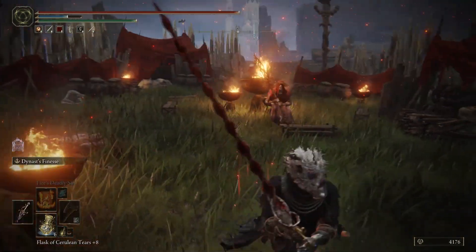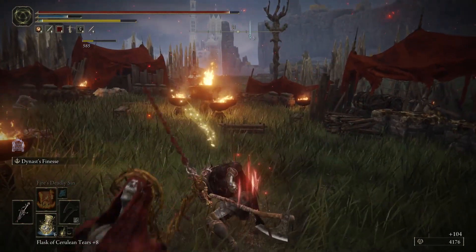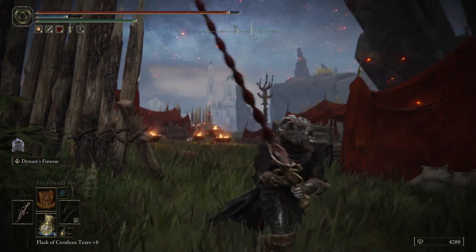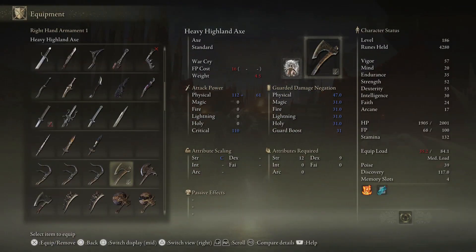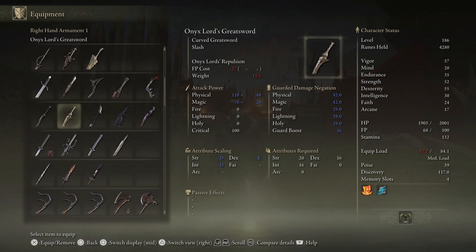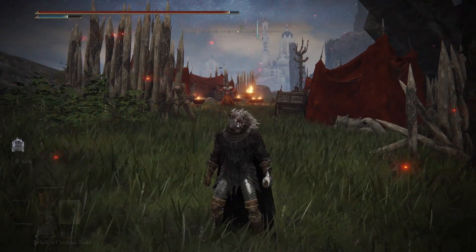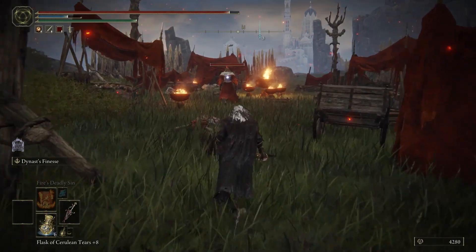Remember you want to upgrade the weapon - this is just the base stats. Now we're going to use the weapon on its own without the War Cry so you can see the skill.